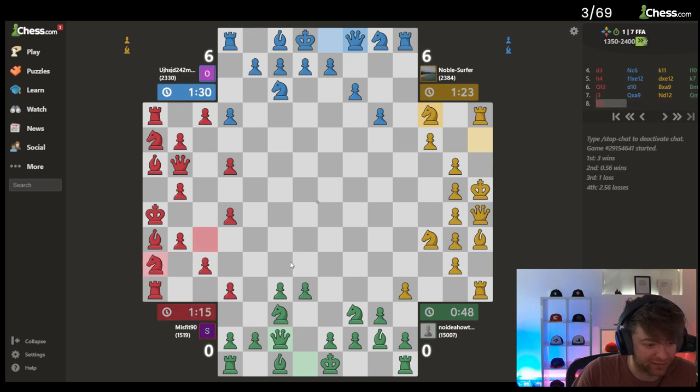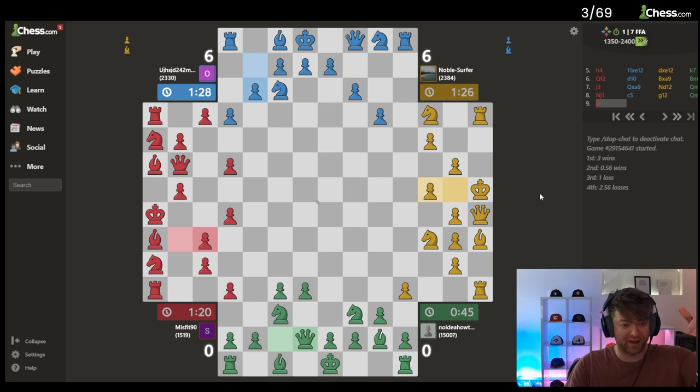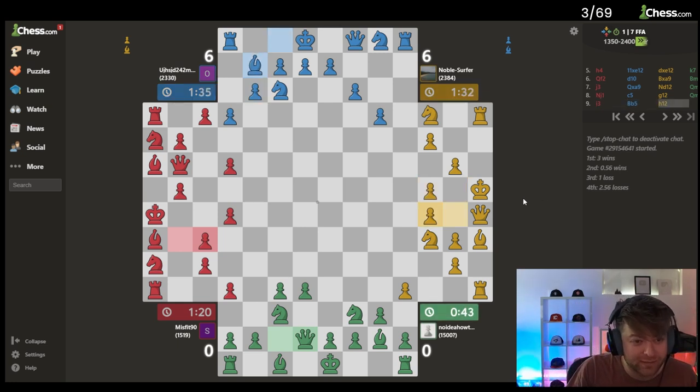He went back, what the hell. So I wonder if I go here — is blue strong enough to play queen takes knight here? And if rook takes, then I checkmate with queen there. Does my homie blue know what's up? This is four player chess, homie — you gotta play queen takes knight here, what's going on?